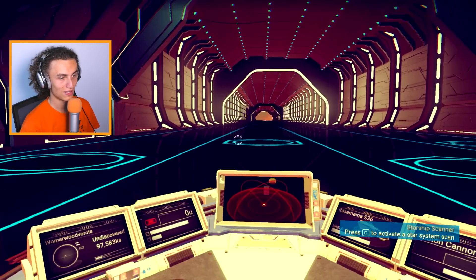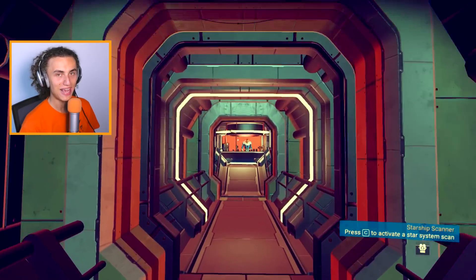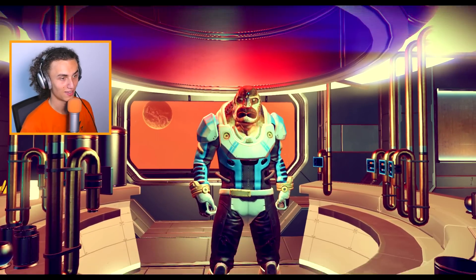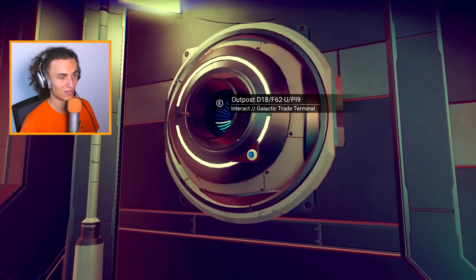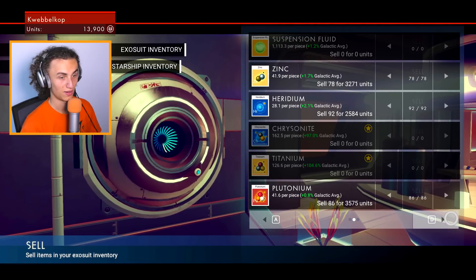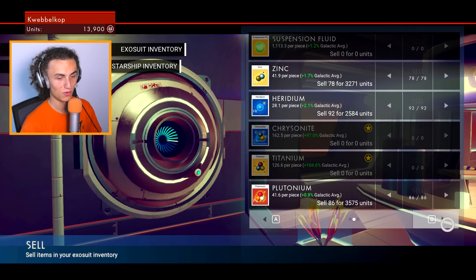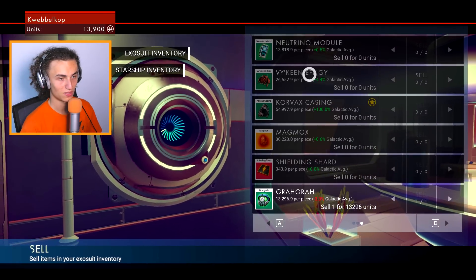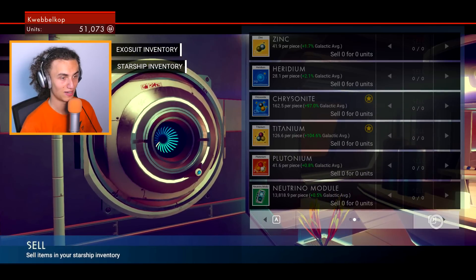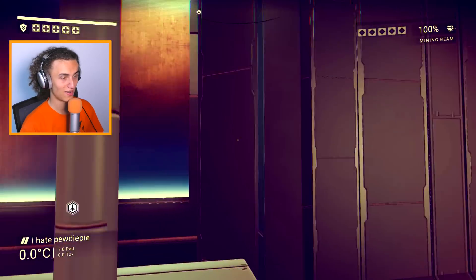My goal in this video is to actually buy a new ship, but first I have to show you Cops how to get some more money quickly because we're gonna be rich. So this is a trader — make sure to talk to these guys. And these are the trading terminals — we can sell stuff from our inventory. Titanium is worth a lot in this place, and Chrysanite too — you can see that because there's a little star around it. Ideally you would have to farm these two, however I don't know if they are here. We have this stuff which we can sell — we don't need it right now. We now have 80,000.